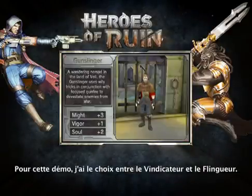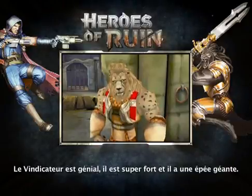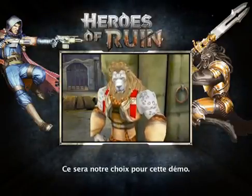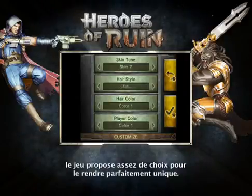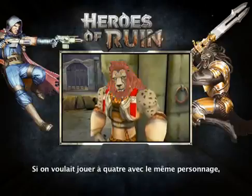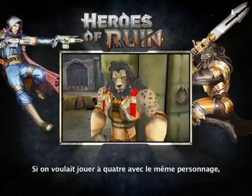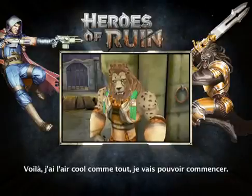In this demo I can choose from the Vindicator and the Gunslinger. The Vindicator is really cool because he's really strong and he has this giant sword. I'm gonna go ahead and choose him for the purposes of this demo. You can see here I'm customizing my Vindicator. We offer so many choices that I can make him look extremely unique. If four of us wanted to choose the exact same character in the same game, we could do that and we'd still look visually unique.